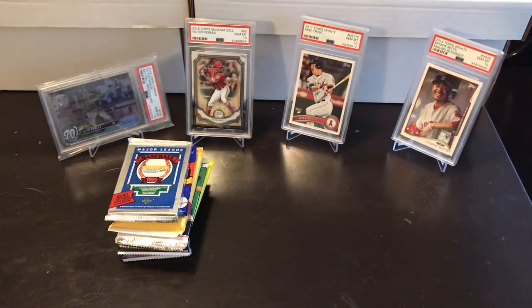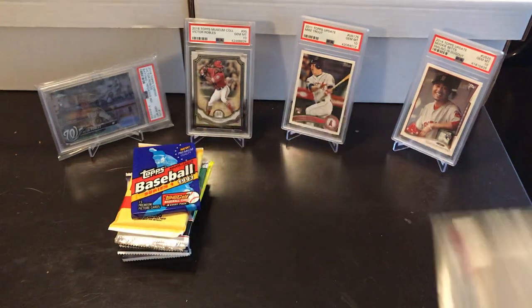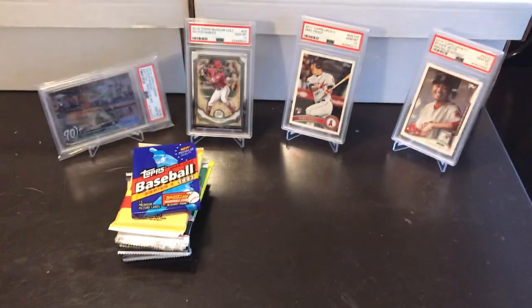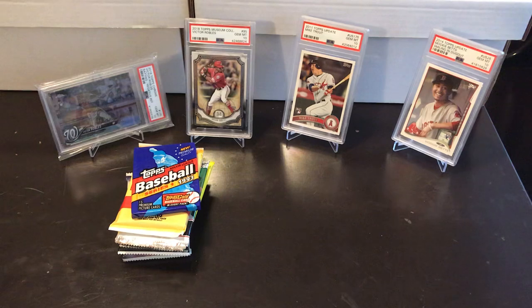I'm going to save the gum for someone else today. 1989 Upper Deck — I know it's the low series. I printed off the whole entire Upper Deck rookie cards list, but we're just dealing with the low series on these. My old brain doesn't remember things like it used to. Alright Ken, where you at buddy?